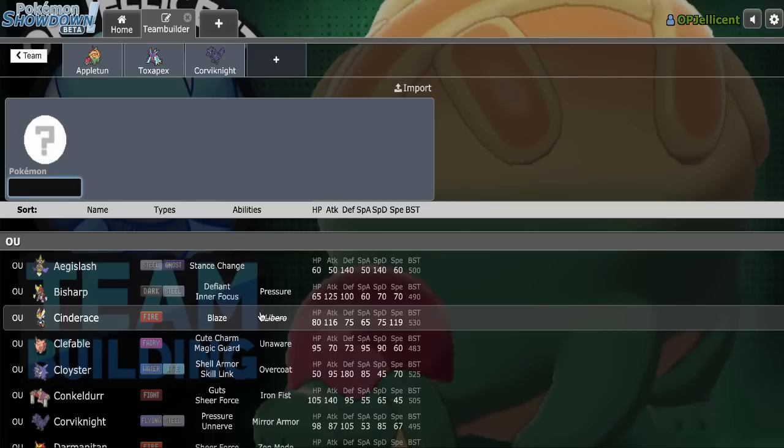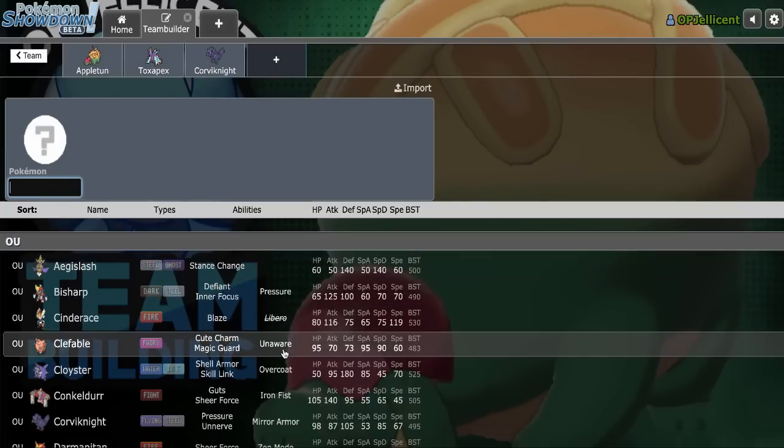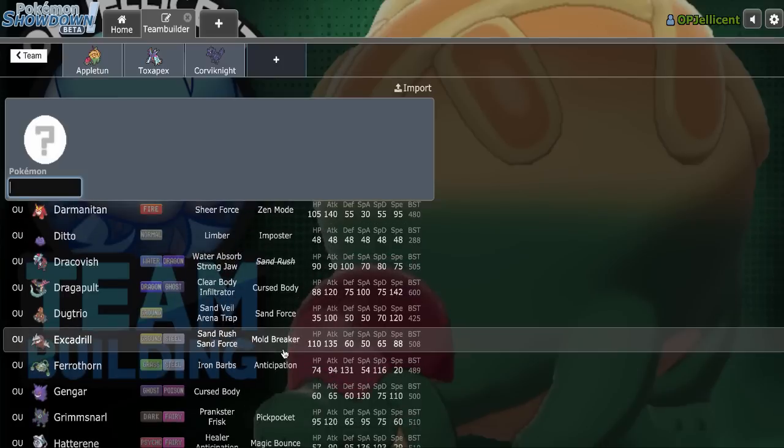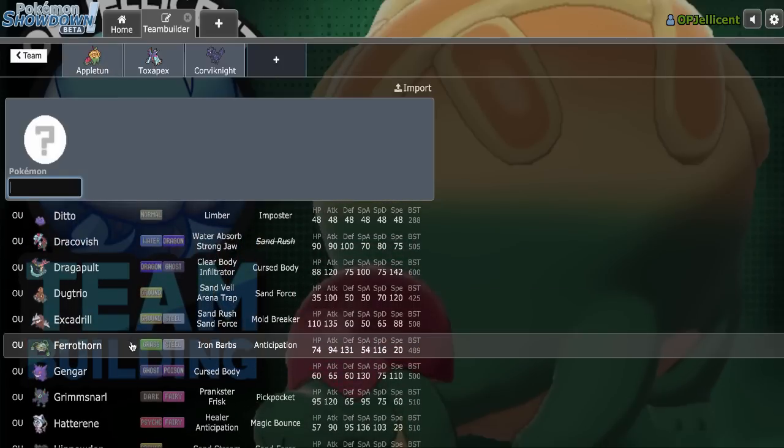With a fat core like this you'd think I'd have my hazard core done, but I don't, so that's kind of an issue. What hazard setter would benefit me? I kind of like the idea of adding either Ferrothorn of my own - even though it would double up on Grasses - or Hippowdon, because they both help out against Zeraora.